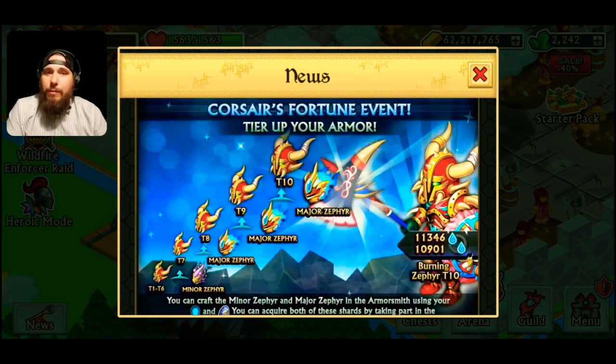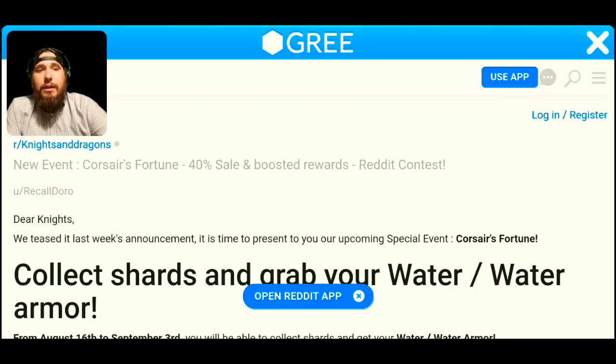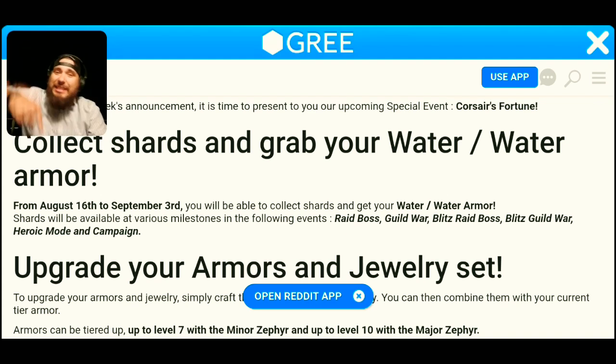Jumping over here to the Reddit post — it says August 16th, which is today, to September 3rd, so we've got about two weeks of this event. Make sure you guys go ahead and get this. You can collect shards for the water armor, which is absolutely crazy. Shards will be available at various milestones for the following: event raid boss, guild war, blitz raid boss, blitz guild war, heroic mode, and campaign mode. Make sure you take advantage of each and every one of those.